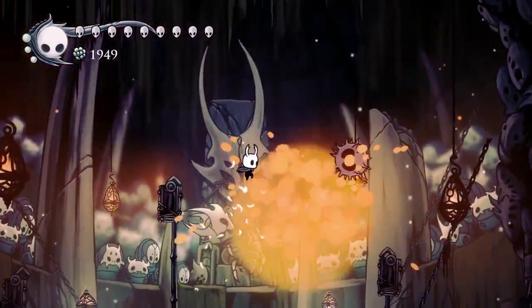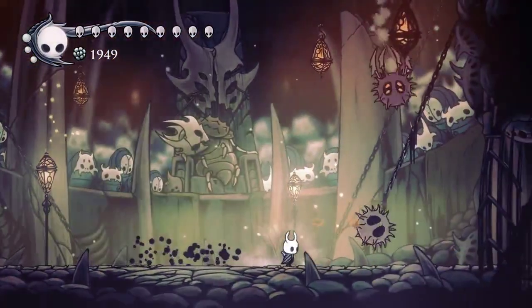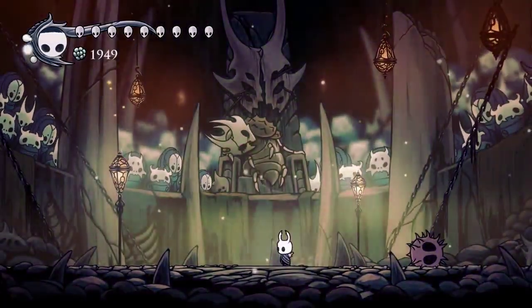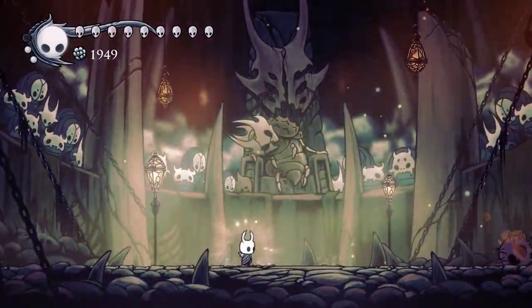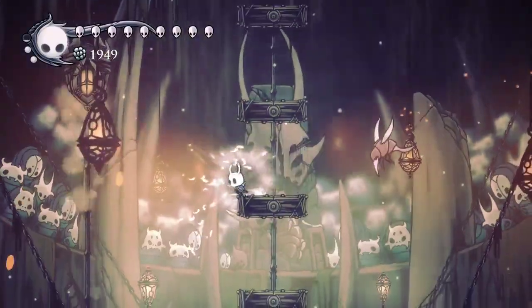Not counting cyclone slash of course, then just procedurally deal with these guys as they come near. Kill the central one and then deal with the other two. Great slash a little too late there — out of range. Here again you want to use great slash.